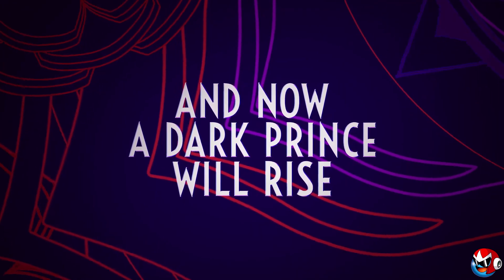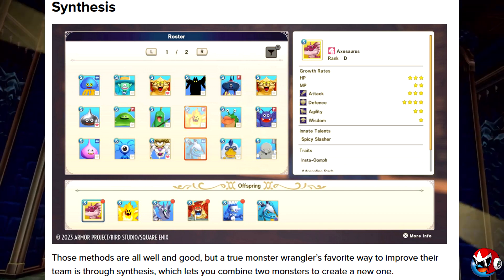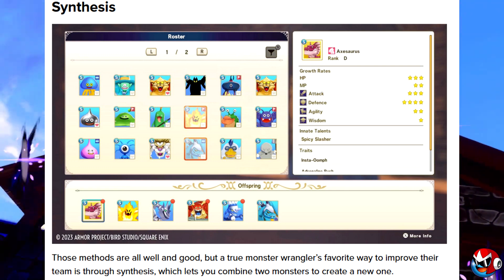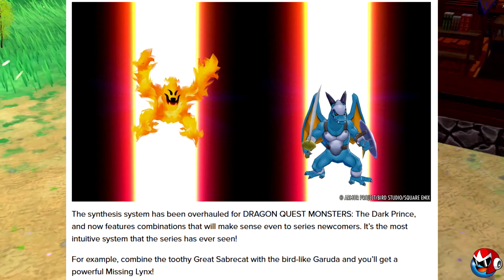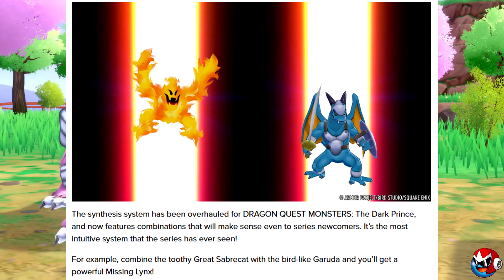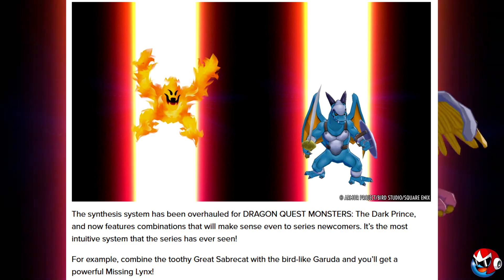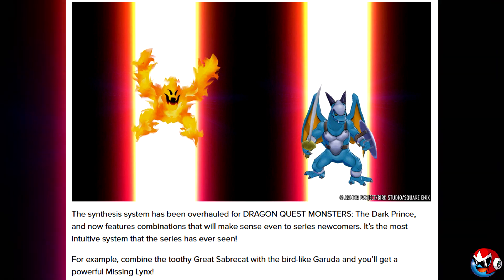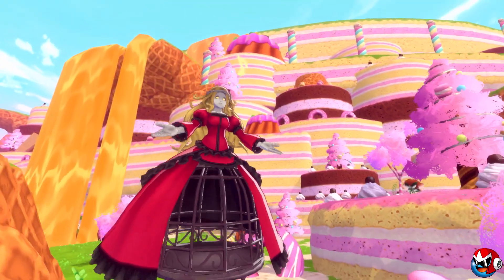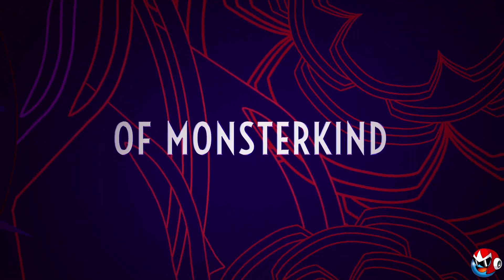Now let's talk synthesis. A true monster wrangler's favorite way to improve their team is through synthesis, which lets you combine two monsters to create a new one. The synthesis system has been overhauled for Dragon Quest Monsters: The Dark Prince and now features combinations that will make sense even to series newcomers — it's described as the most intuitive system the series has ever seen. For example, combine the toothy great saber cat with the birdlike Garuda and you'll get a powerful Missing Link.